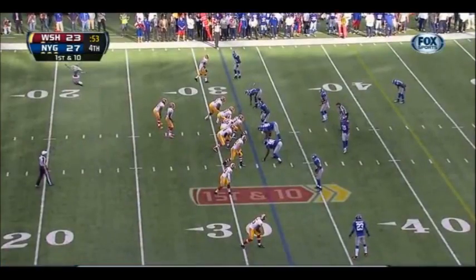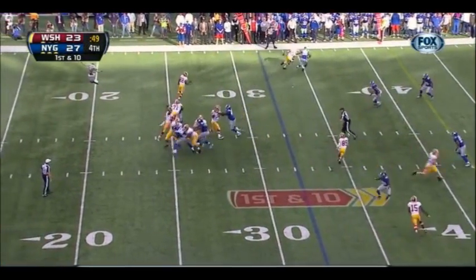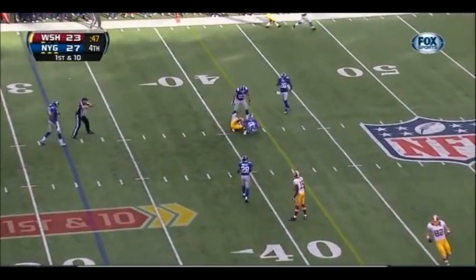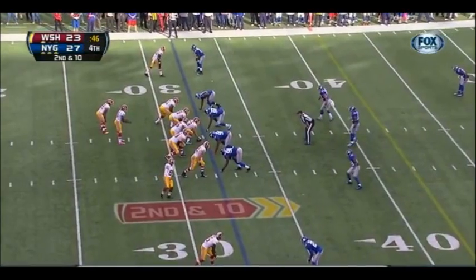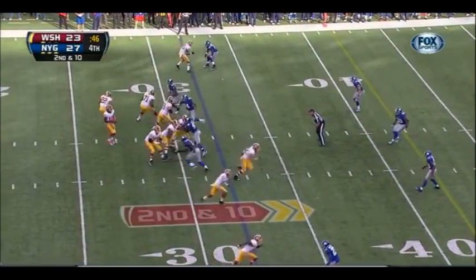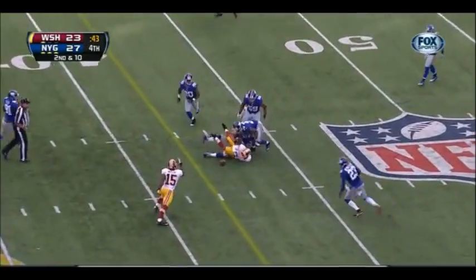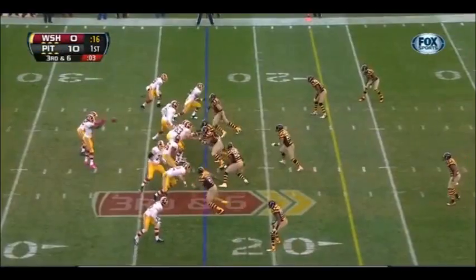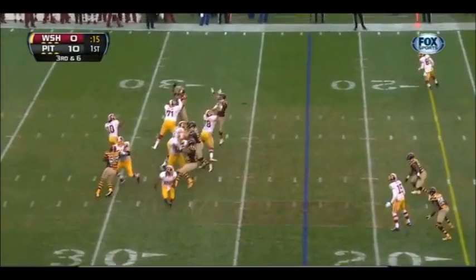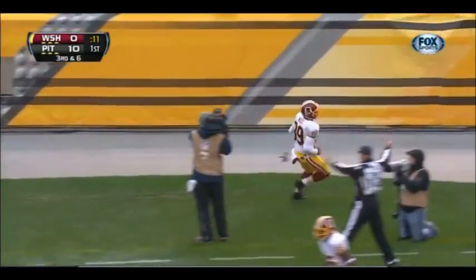Mike Shanahan said — and again, it has to be a touchdown. And behind Santana Moss, 46. Moss loses the ball. And the Giants — Evan Royster in the backfield, the pass outside, caught by Santana Moss, and he's out of bounds.